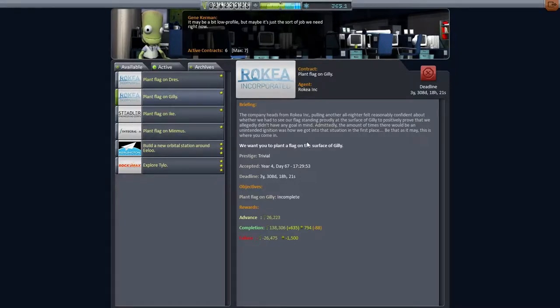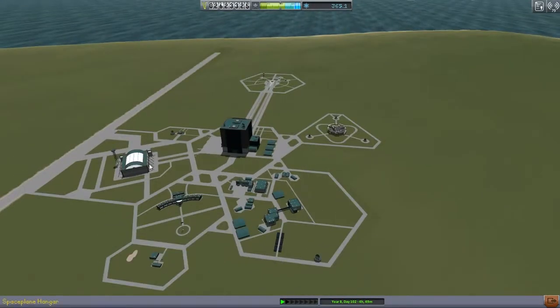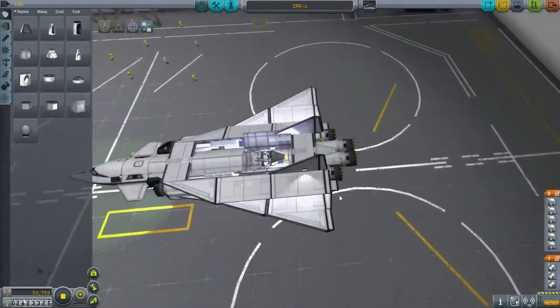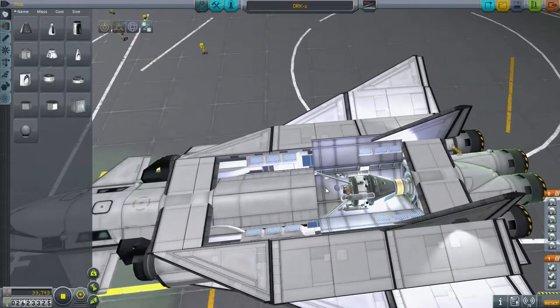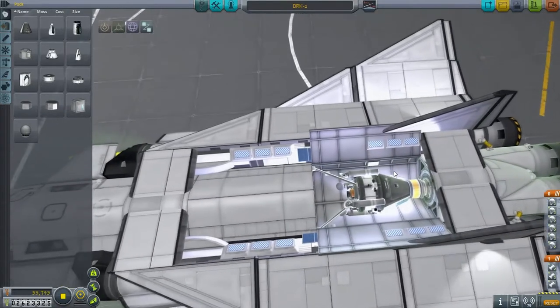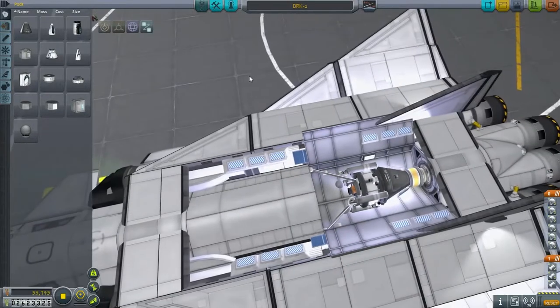We'll try it to Minmus then. We're going to need to rendezvous with our station. It's been a while since I've even flown the DRK. Explaining the mission here - you can see the cargo bay open with the lander there. That's the lander for either Minmus or Gilly. If we want to transfer over to Eve and then send this on to Gilly, we could do that. Very small amount of fuel - probably 1,000 delta-V at most. Just enough to get down and then get back up again, and of course plant the flag.